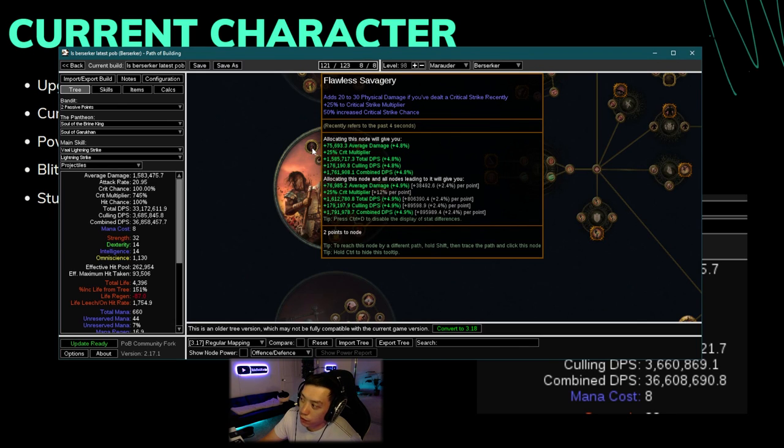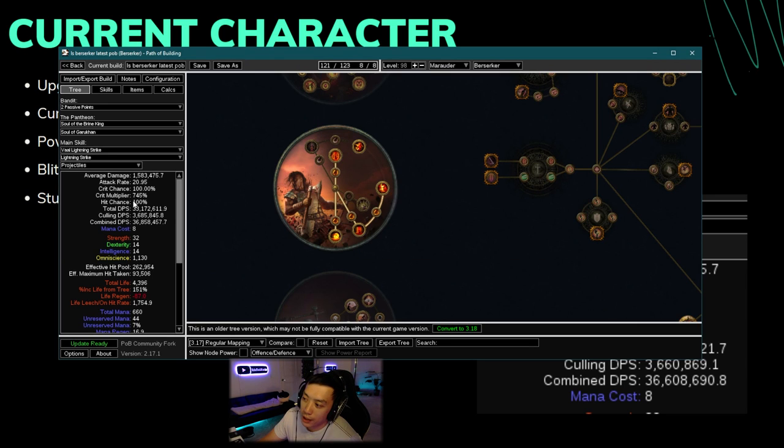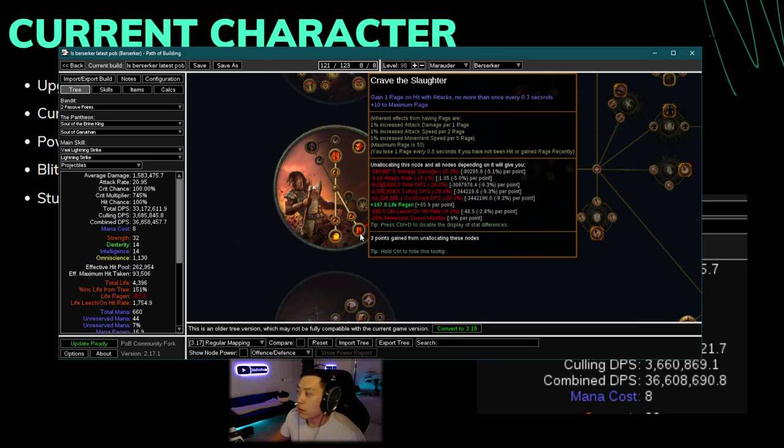Flawless Savagery gives you multi and crit chance, plus some physical damage that converts to lightning, but it gives you crit chance which a lot of times you don't need because you're already capped on crit for brittle, and it gives you 25 multi which is a small amount compared to how much multi you already have. Crave the Slaughter, on the other hand, gives you 10 maximum rage and you gain one rage on hit with attacks no more than once every 0.3 seconds.